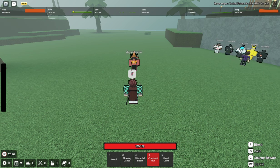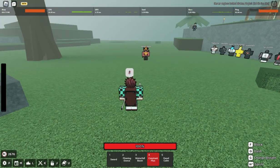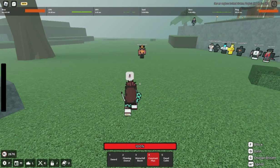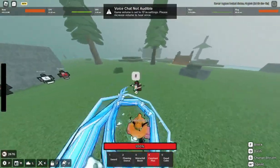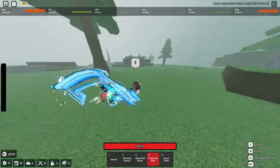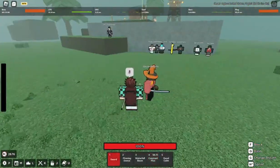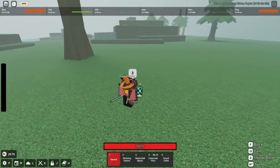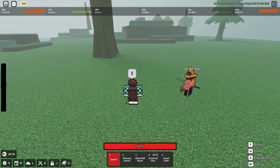Without further ado, let's get straight into the video. First off, I'm going to show you guys basically how it looks, how many abilities there are, and how you use it. You activate it and use right click every time. So we have one, two, three, four, and then the dash. They recently added a new update where it now pushes you forward every time you use it.